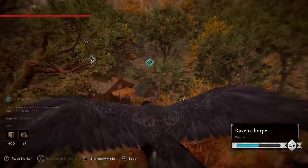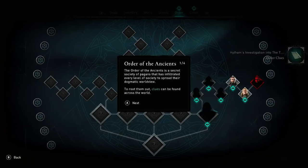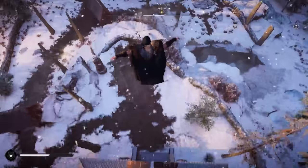Once you move to England and begin to build up your settlement at Ravensthorpe, don't wait too long to upgrade a few buildings. In particular, the Hidden Ones Bureau unlocks a whole quest line of assassination targets. This also unlocks a short quest to use the Leap of Faith — Eivor is not great at long falls otherwise.